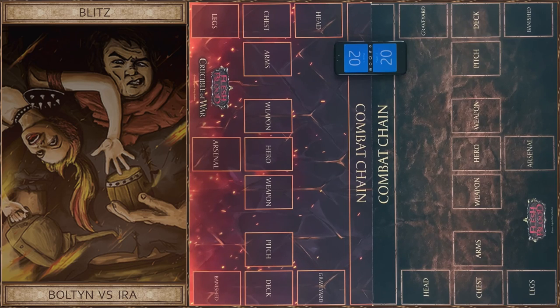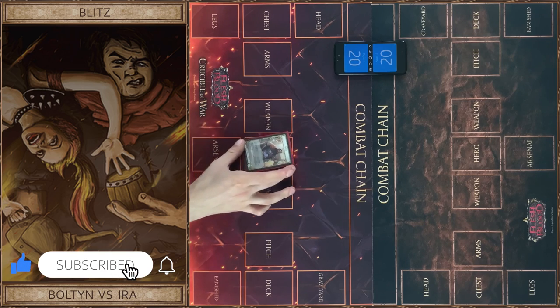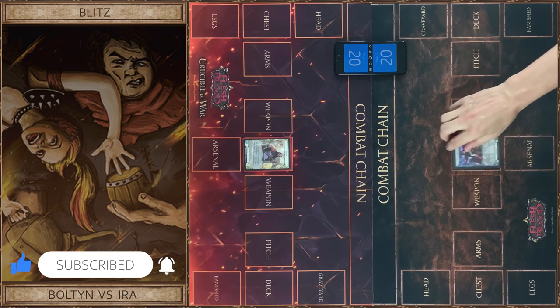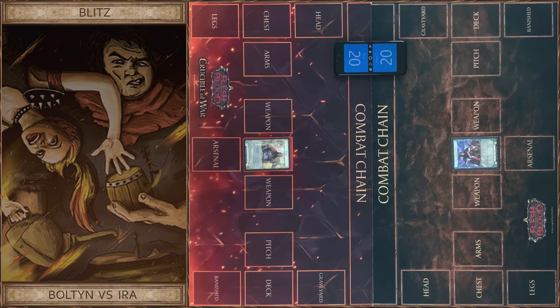Hello guys, Fabric on Air! Welcome everyone! Today we play an interesting game in Blitz format. I choose Bolton, a new young light warrior hero from the Monarch set. And I choose Aira, a young ninja hero from the Aira Welcome Deck — it's the first hero ever released in this game.